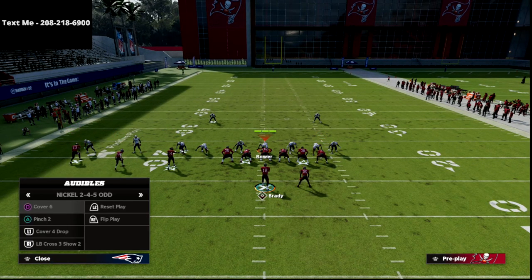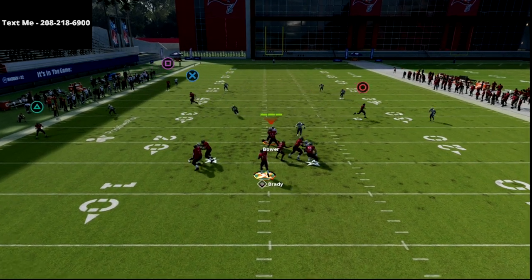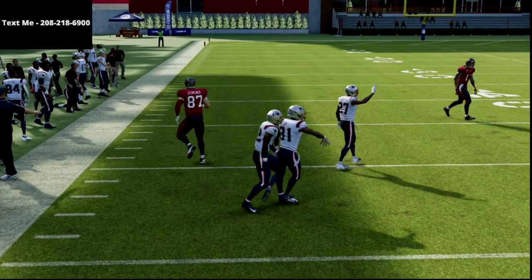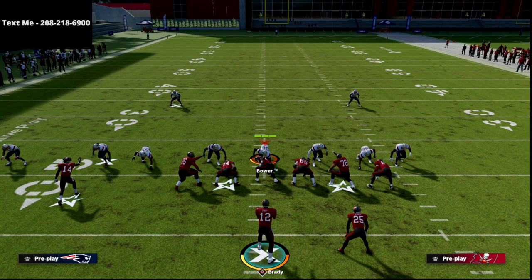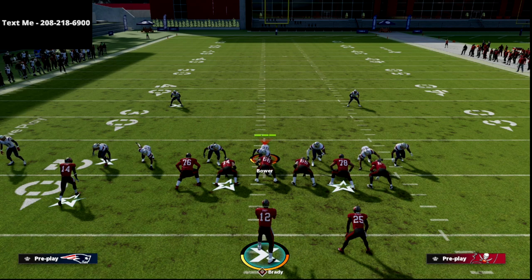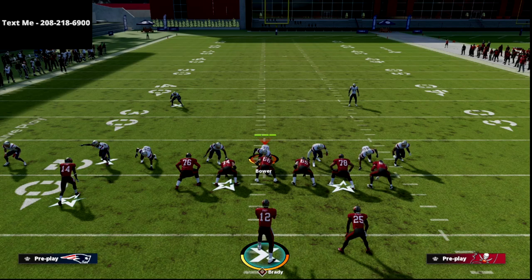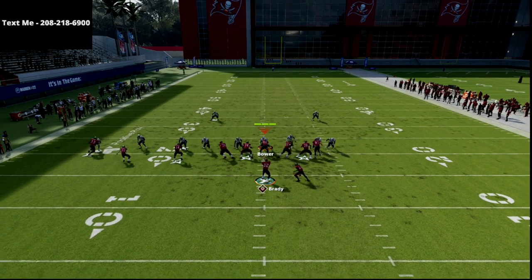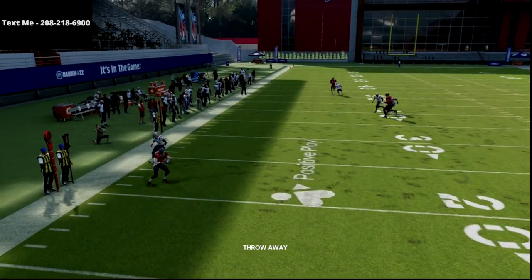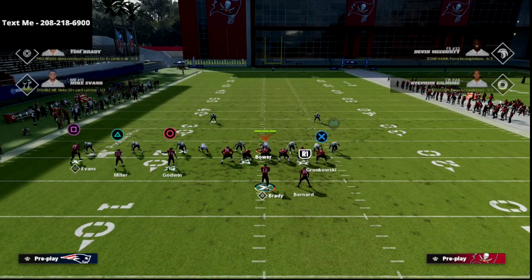Against Cover 4 this is just a great beater — you're looking at your flat, and if that's not there look up to your post. It's a simple two-man read mainly, but the beauty of Trips Tight End is the spacing makes it really hard on the user. The user nine times out of ten is going to take the slant, and the tight end post is going to be wide open. If they take the post, the slant is going to be open. And if everything fails, just throw it to the flat — you're not going to get intentional grounding.